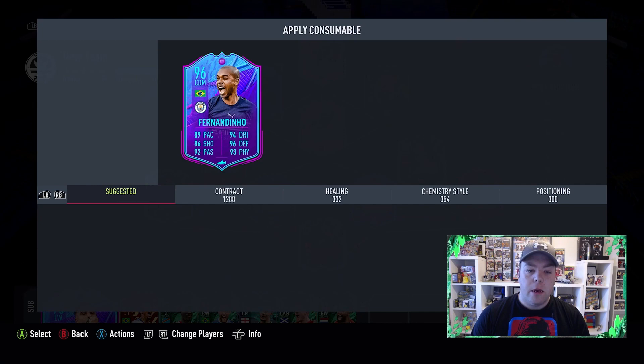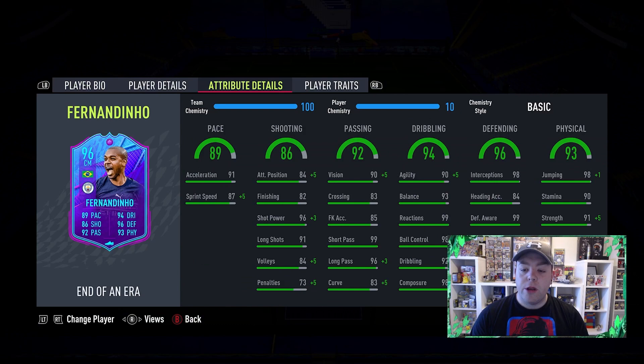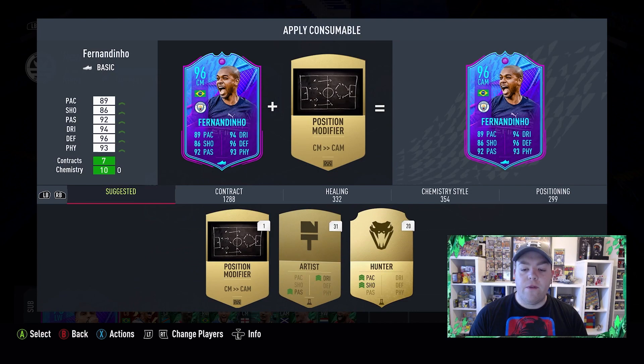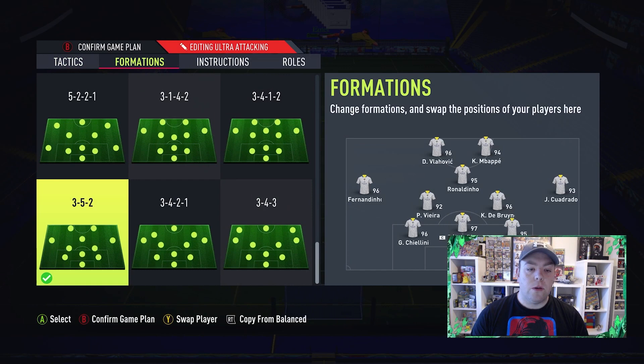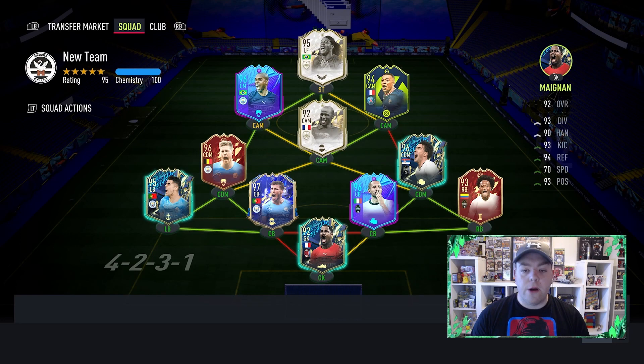It looks like an amazing card. We'll go and position him — he's already on 10K chemistry there, so we don't need to use the centre-mid card only really later on. Looking at his stats: medium-high, 4-4, green across the board. Looking at Footbin for chem styles — he's coming in at 219K now. It's a Hunter or an Engine; an Engine boosts agility and balance, but I think we'll go for the Hunter for the more well-rounded card since he'll be more of the defensive player in midfield. That also means João Cancelo will go back to full-back. To have Fernandinho in will be even better. That's how we're going to line up — it's changed my 3-5-2 as well. Cancelo at full-back, Vieira in at centre-back, and Diaz at centre-back. Done — that's the team sorted. Fernandinho's in there, lovely addition.